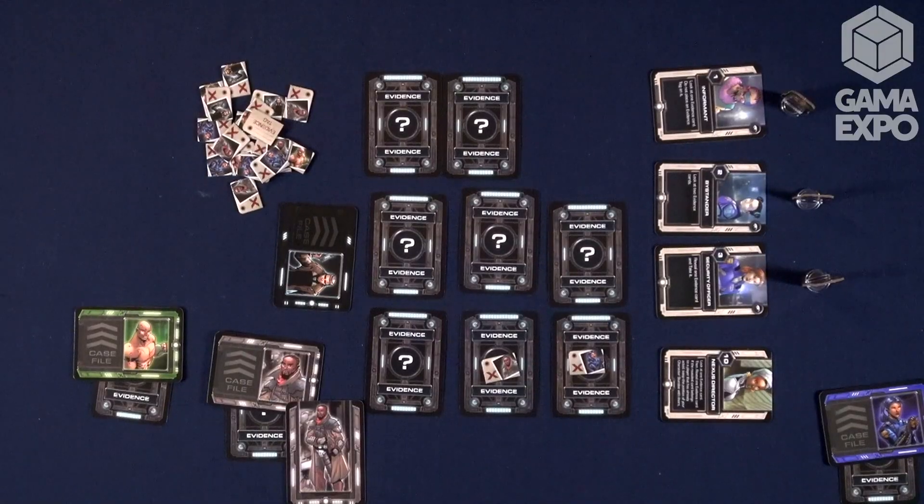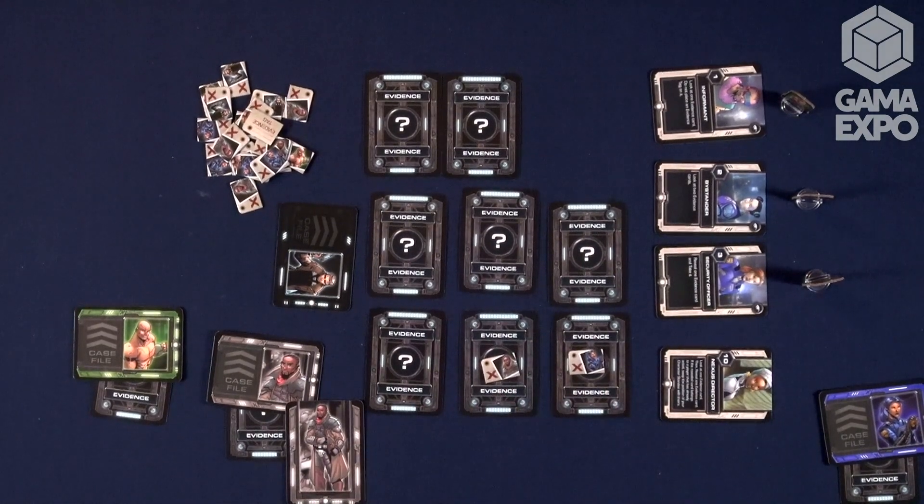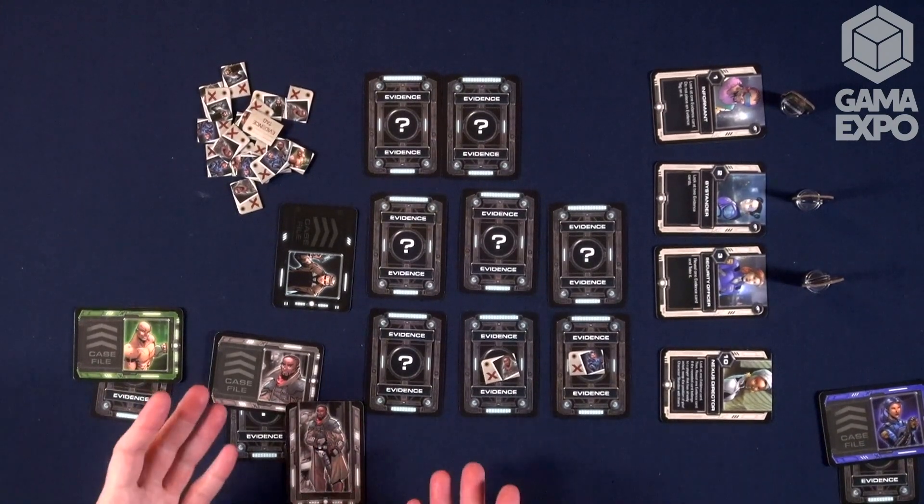If you discover you're the replicant, how do you escape? If anyone collects two evidence cards of your type — including yourself — then you're caught. Because either someone caught you, or if you collected two evidence cards of your own type, that means you're being a little shady by hiding too many things. You want nobody to have two evidence pieces of your type. Rick Deckard starts out with all the evidence, so he definitely has two evidence for the replicant, though they are hidden.